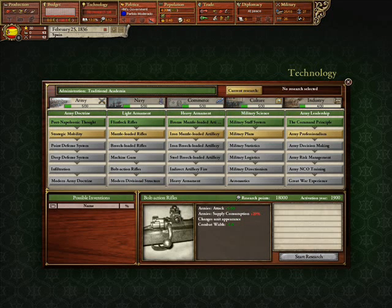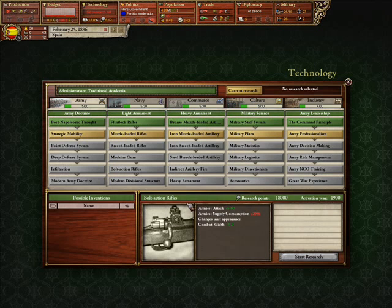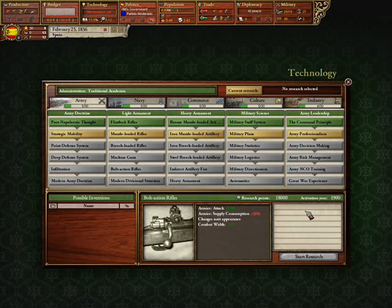Bolt-action rifles is where the tree starts to get a little less important. The attack modifier goes up a bit, but you don't really get new inventions on the side, and it's really kind of superfluous if you're just going to be pacifist near the end of the game, because this unlocks in 1900 — very near the tail end of the game. Unless you're diving for it, you ought to be investing in other technologies to get your score up, but if you've got nothing else, these can help you out in a war.